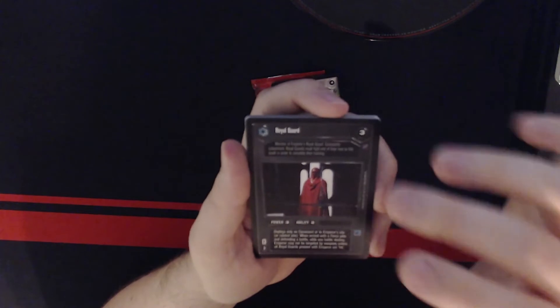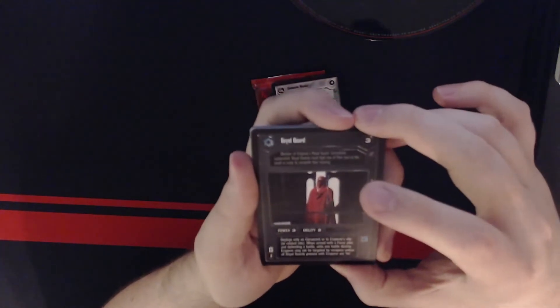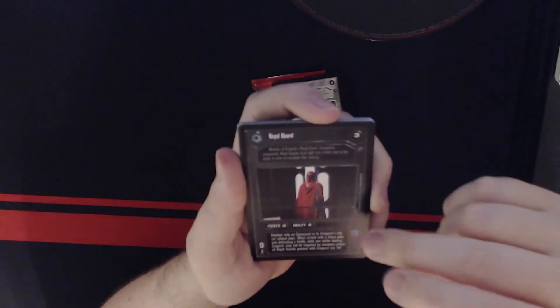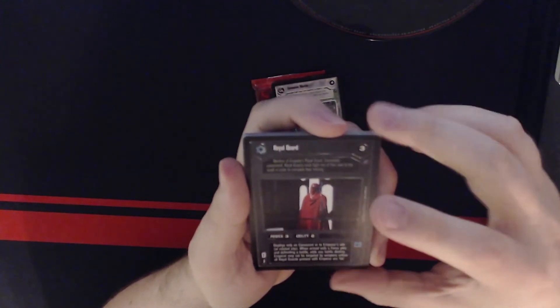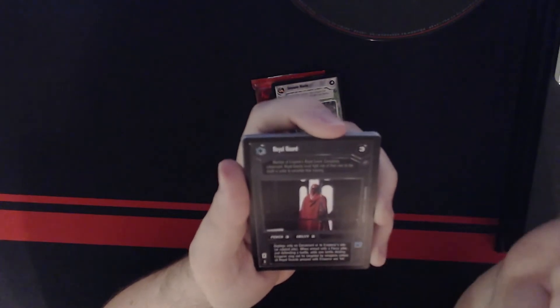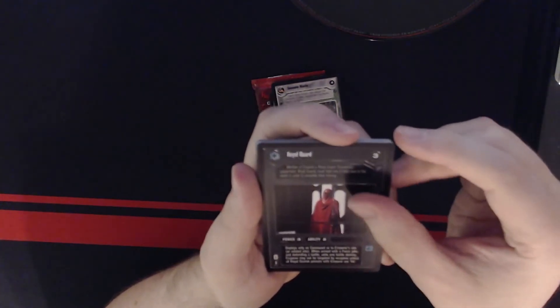Royal Guard — these are actually pretty nice, and I think they're commons too. Deploy of two, power three, ability two. Deploys only to Coruscant or to Emperor site or related site. When armed with a Force pike and defending a battle, adds one battle destiny. Emperor may not be targeted by weapons unless all Royal Guards present with Emperor are already hit. Pretty nice.